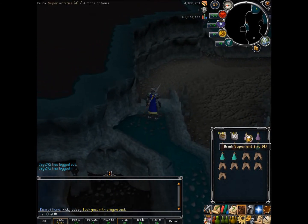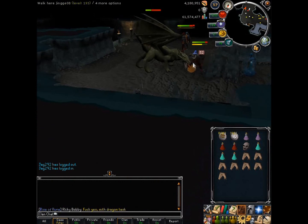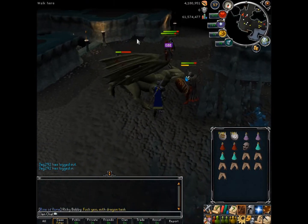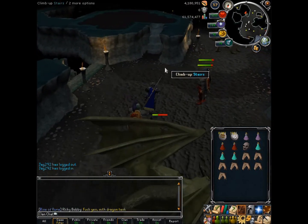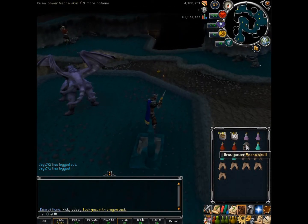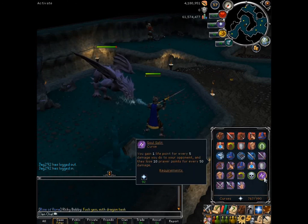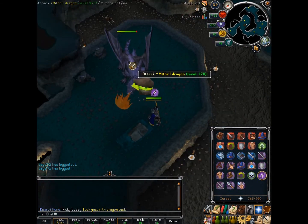We're right here, let's do work. There's Green Dragons right here, but you don't really have to pot up here because there's all these bots that kill them. I'm going to use Vecna Skull and camp Soul Split.